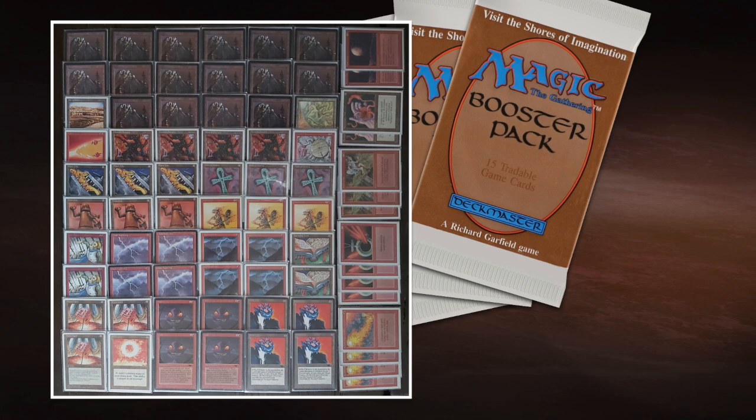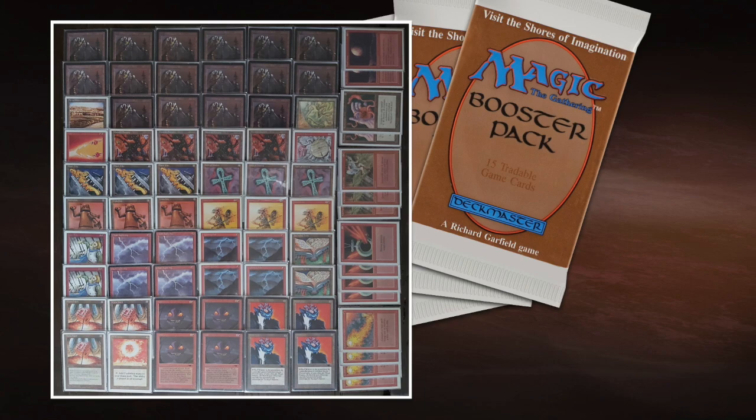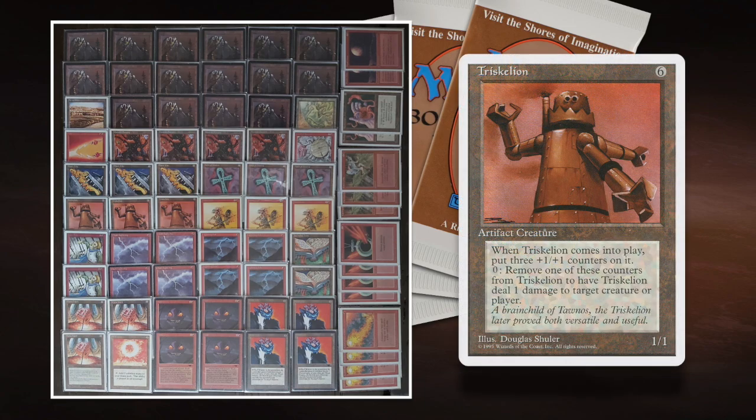For example, the Triskelion — the nice thing about Trike, yes, it's very expensive in Antiquities, but you can get a cheap reprint. A cheap reprint is also in this deck. For Suchi, it gets a bit more problematic because it's not been reprinted. But that's the financial side to this build. So if you're thinking about starting with old school and looking for budget options, decks like these are actually kind of budget friendly.